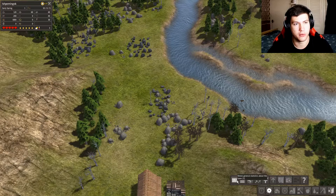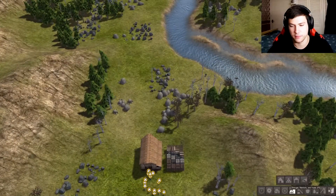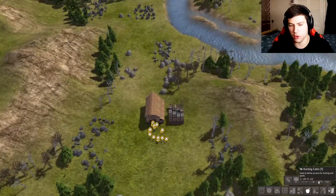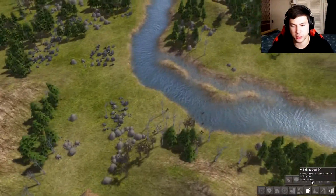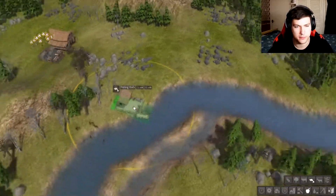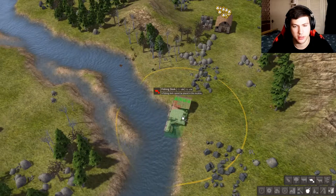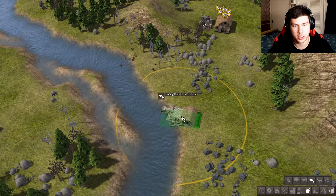I'll go for a hunter's cabin, but I see there's a lot of food around us — fish especially. I'm gonna go for fishing to be good for this town. So pretty much it's gonna be a fisher town. This should get us some fish.